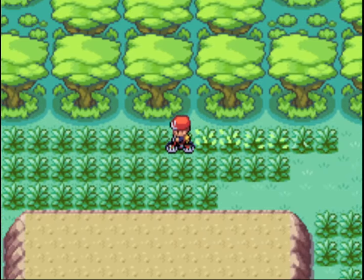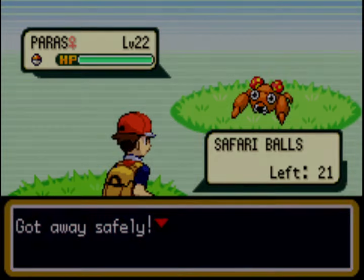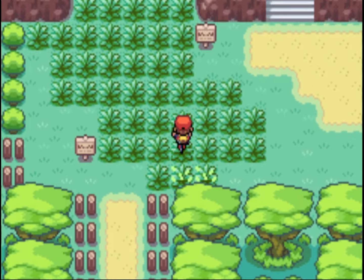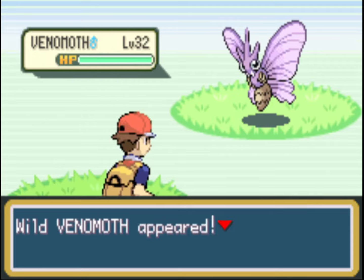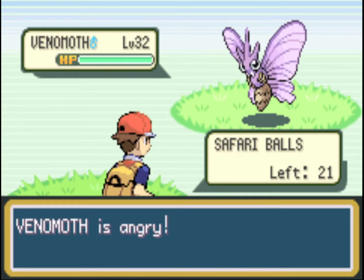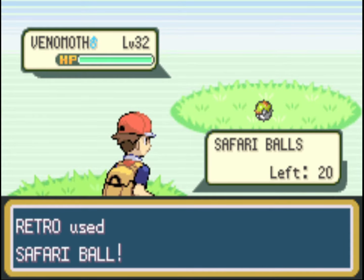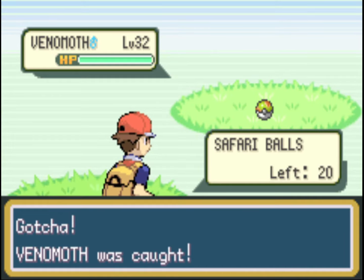Although we're catching a bunch of Pokémon, the actual main point of the Safari Zone is we're going to get the HM for Surf. We're on our way to that even though we're slowing down a lot to get extra Pokémon. Each different area in the Safari Zone has different Pokémon in it — for example, Venomoth here is why we haven't found one until now.